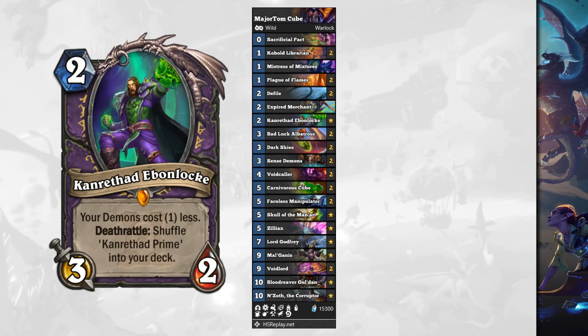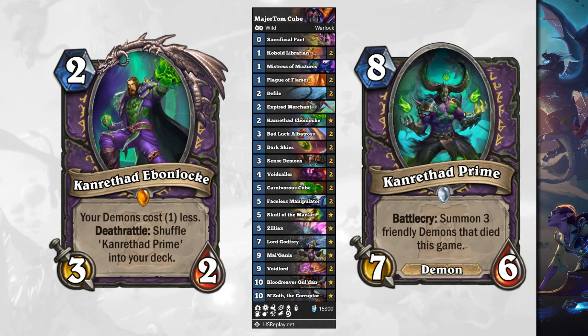The last deck is Major Tom's Cube Warlock — a pretty standard-looking Cube Warlock. It's got the Albatrosses and your Demons. I specifically like builds that don't run Doom Guard — you really don't need the charge; it's more about stalling with Void Lords and Mal'Ganis. But it's running a new card: Kanwathad Evenlock, a 2 mana 3/2 — your Demons cost 1 less, and the Deathrattle shuffles Kanwathad Prime into your deck. Kanwathad Prime is an 8 mana 7/6 Demon with Battlecry: summon three friendly minions that died this game. It's kind of like a mini Bloodreaver Gul'dan you can get a little early. Yes, it clutters your Demon Res Pool, but it basically gives the deck a pseudo Bloodreaver Gul'dan and some extra power.